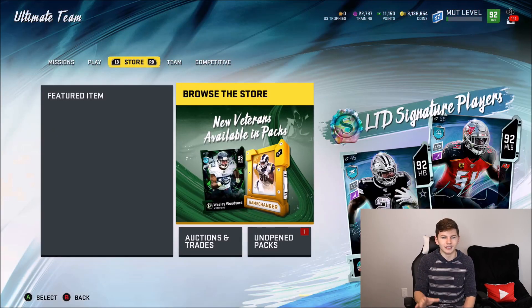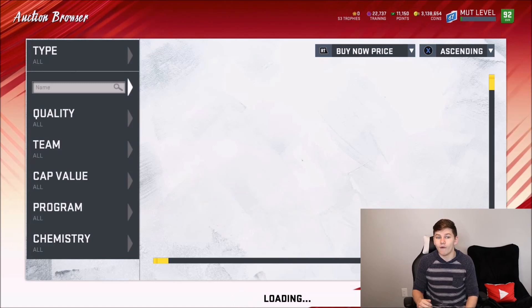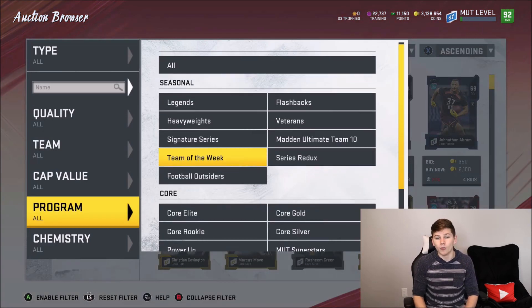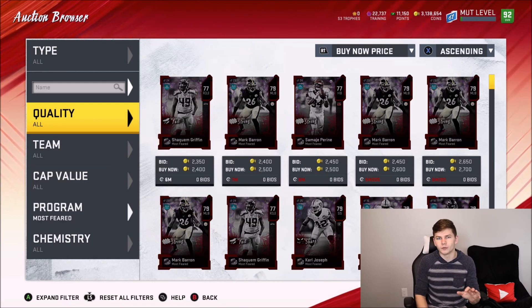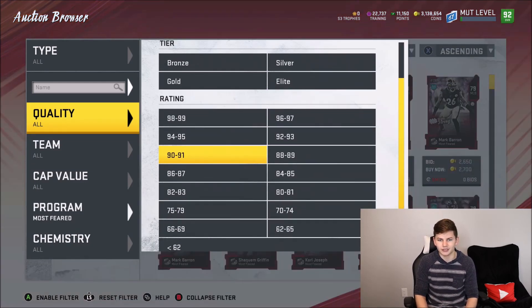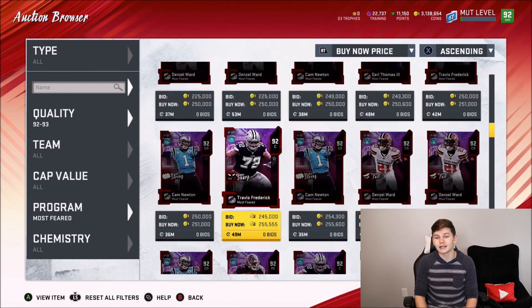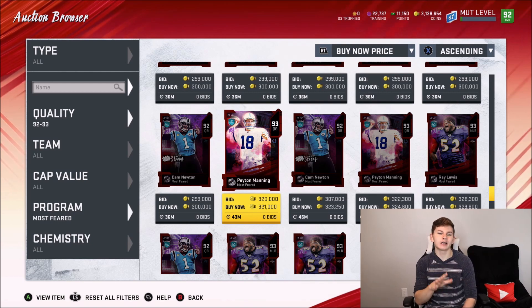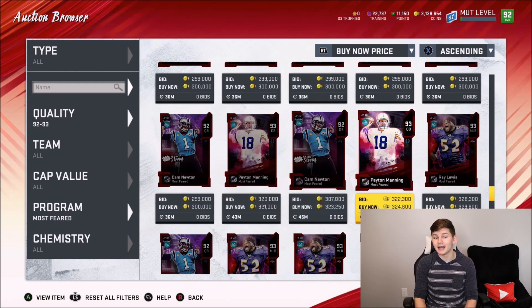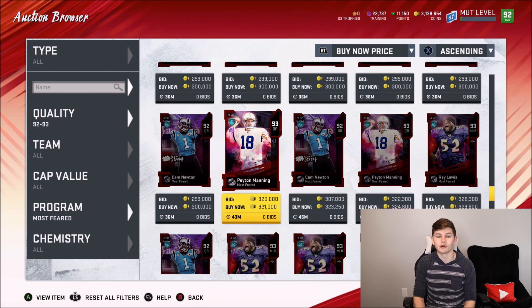Now, this isn't something you necessarily need to do, but currently, because the MOTSphere promo just ended, training is ridiculously cheap on these MOTSphere players. The cheapest training amount we've seen this year was about 23 coins per training point — that was with the MUT Heroes 91 overalls. Right now, because the MOTSphere promo is over and people are selling off their players, a 93 overall Peyton Manning is only 320k, which works out to about 21 coins per training point. If you want to pick up training right now, 93 overall Peyton Manning is a very good ratio of coins to training points.